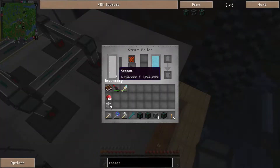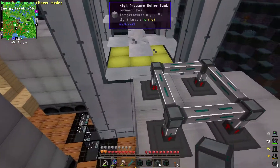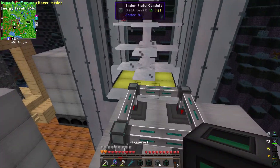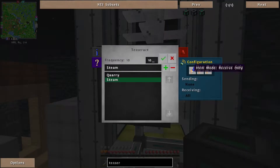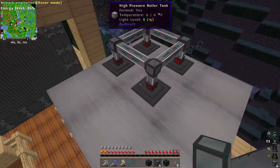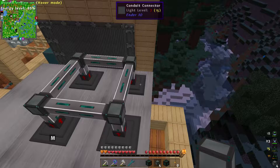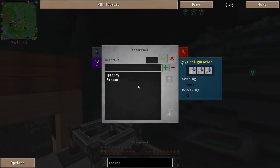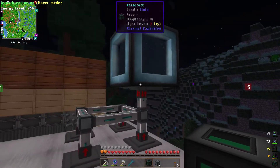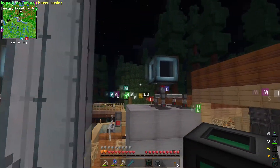Do the same with all of these — set them all to extract mode. Are they pulling out steam? I can't really tell. All set to extract mode. Drop down a tesseract, set it to the steam frequency, fluid mode, send only — perfect. We'll do the same with this boiler. Much steam. Set that to steam frequency, and then set another tesseract to insert only so it inserts into the turbine.